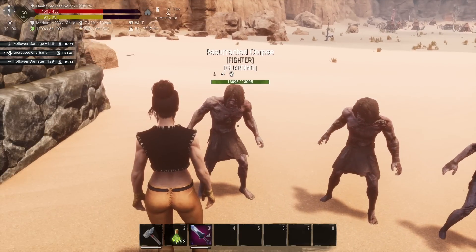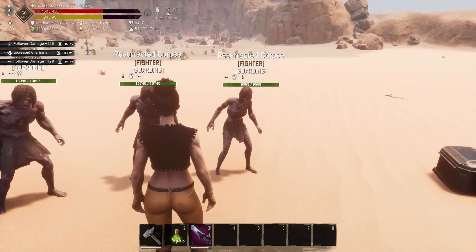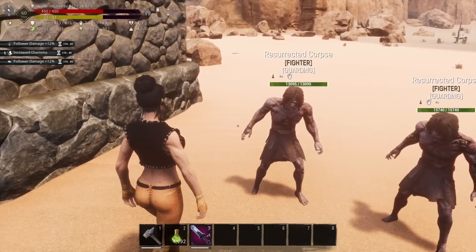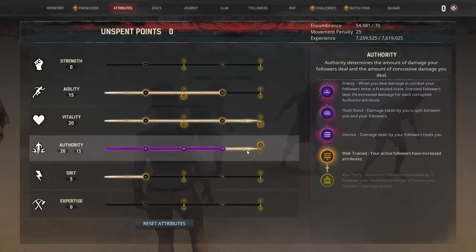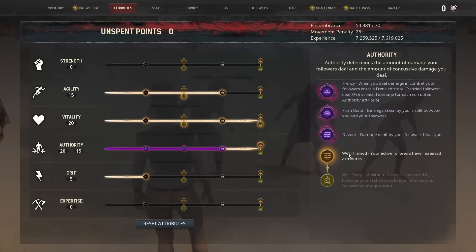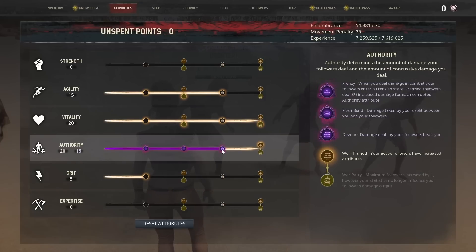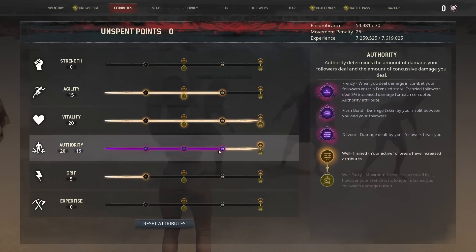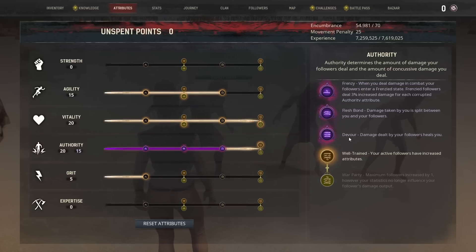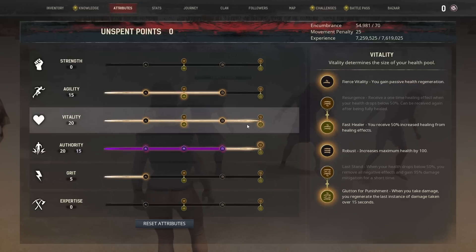I'm using simple tier 3 zombies. These were all spawned from tier 3 archers — just went over to Sepumaru and grabbed them. The spec that I'm using: the only thing that really matters is you want to max out authority, choose Well Trained, and then corrupt it all the way up to the third perk. If you really want to be unkillable you can max out vitality and grab Glutton for Punishment. The reason we corrupt is because the devour heal amount is based off the damage they do, and since we're drastically going to boost their damage they're going to heal you for a lot. That combined with Glutton for Punishment will make you almost unkillable, but being unkillable is not necessary to turn them into absolute killing machines.